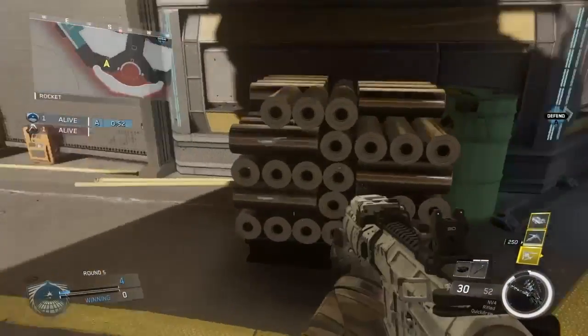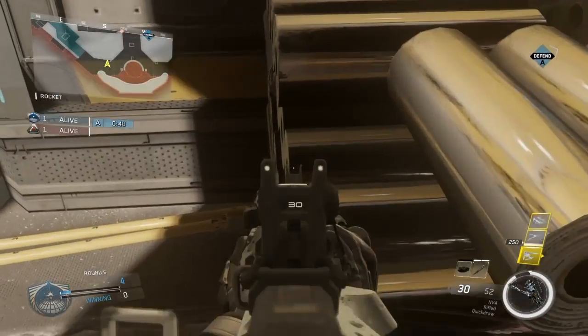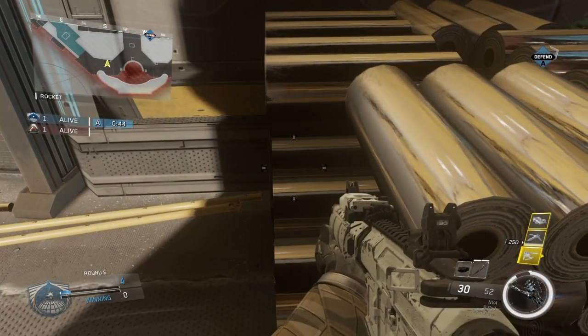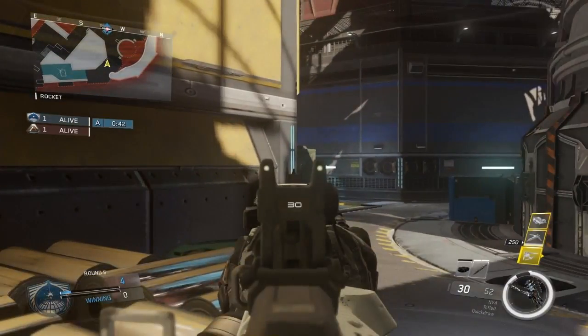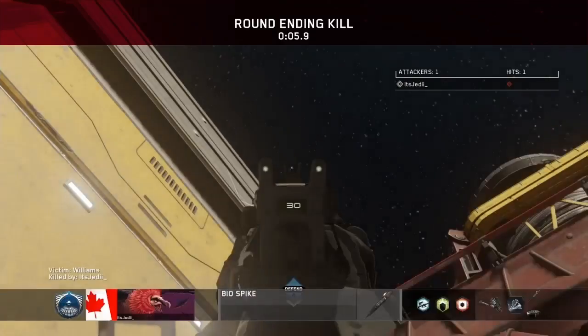After you plant where I showed you, come over to these tubes here, push up against them, and line up to where you are lined up with the edge of the stack. Then aim straight up over the bomb site and go ahead and bury the Bio Spike when you know the enemy's defusing for a really nice aerial kill cam.